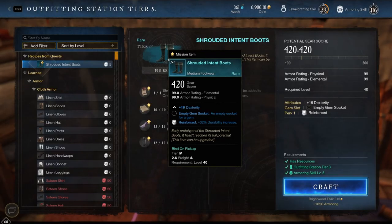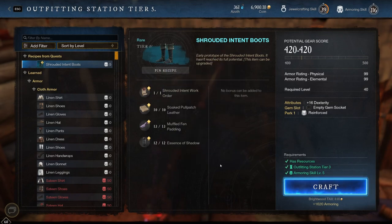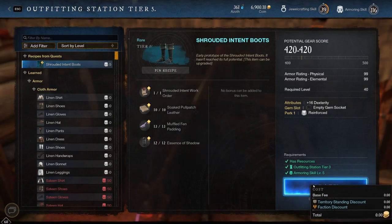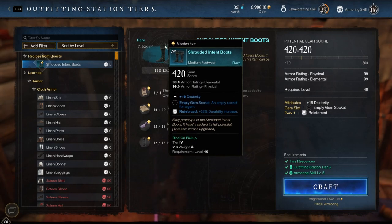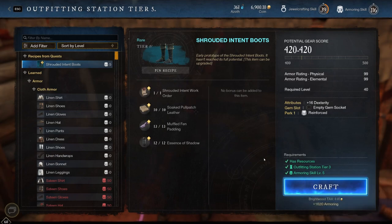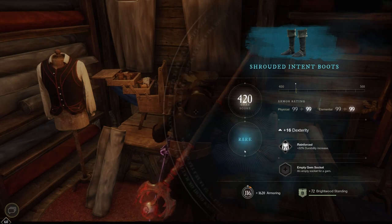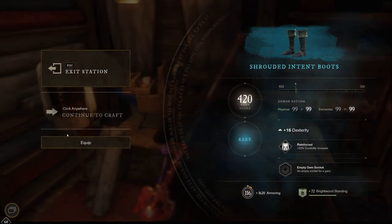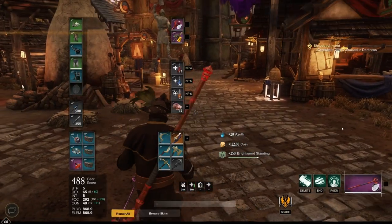Dexterity gear — look at that, durability again. We were actually looking for Dexterity gear for a second build that we want to start — a bow build. Definitely looking forward to these. Tier 4. I wonder if we are going to upgrade them at the end to Epic — that would be really, really nice. So let's craft these boots. There we go. I equipped it, didn't really want to equip it. Equip this one again.